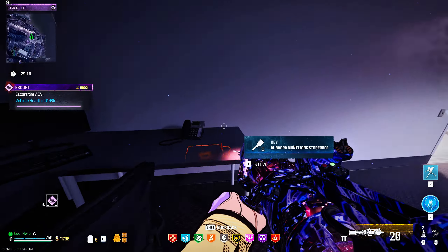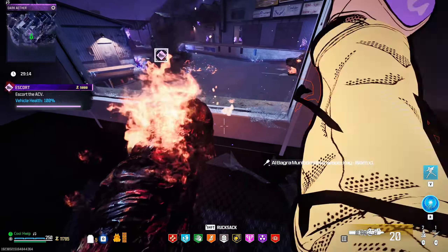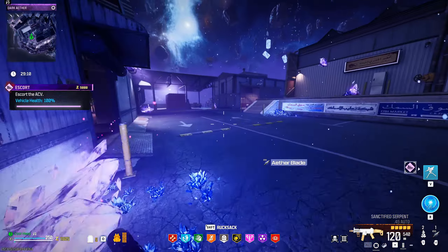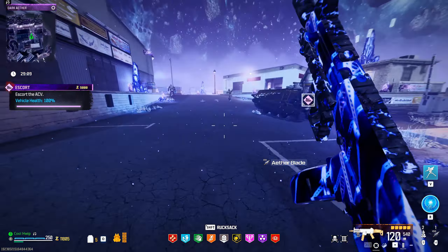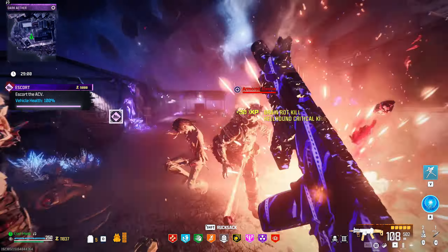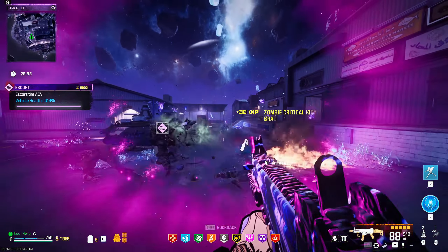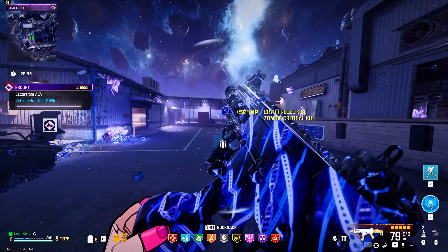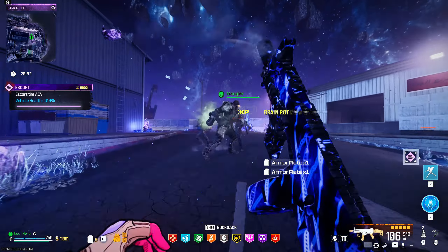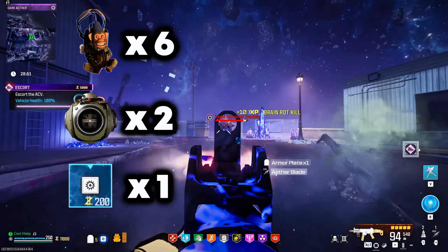The next thing you're going to do is grab this key off of that desk right where the ACV comes in. You always want to start this Dark Ether run by doing the escort contract. The main reason for that is you need to clear up inventory space so you have room to stow items you get in reward rifts, plus the keys you'll collect along the way.